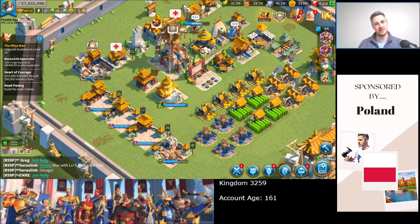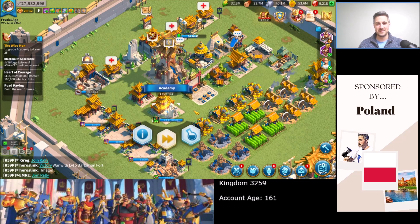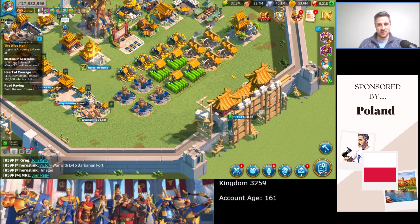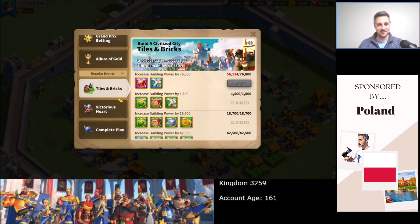I haven't included the building speed ups because they're not that important. It takes about 17 days for the castle, probably about the same for the academy to get from 24 to 25, but there's going to be no scenario where I finish the research before the building. I'm actually building the hospital today just to get my 650 gems.